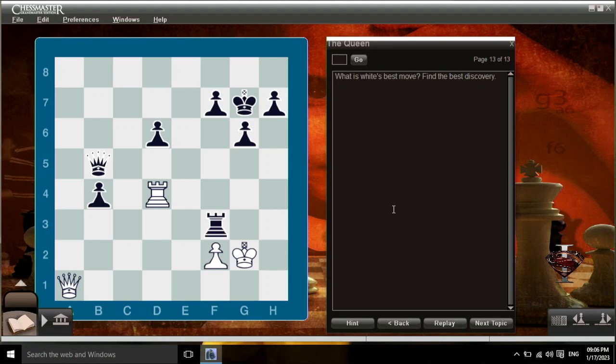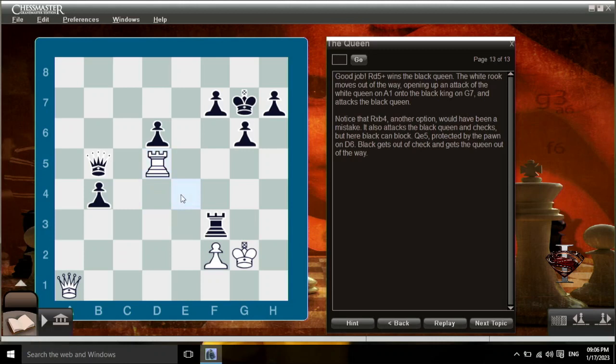What is white's best move? Find the best discovery. Good job — rook d5 check wins the black queen. The white rook moves out of the way, opening up an attack of the white queen on a1 onto the black king on g7, and attacks the black queen. Notice that rook takes b4, another option, would have been a mistake — it also attacks the black queen and checks, but here black can block with queen to e5, protected by the pawn on d6, getting out of check and moving the queen out of the way.